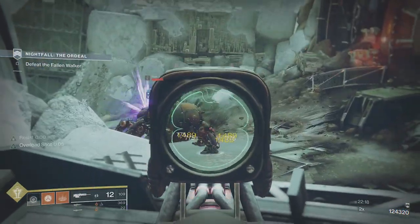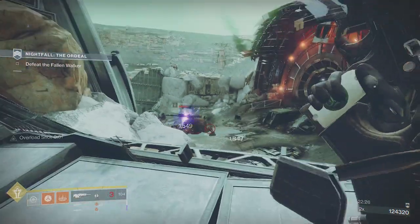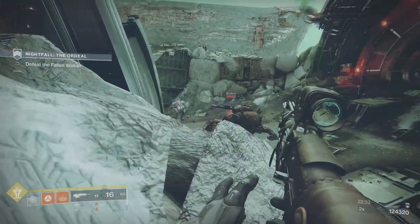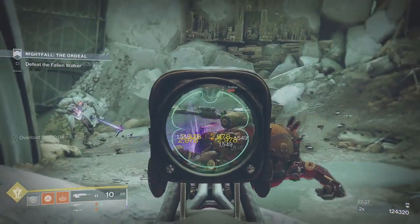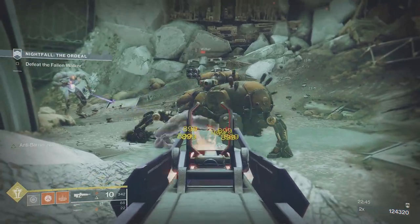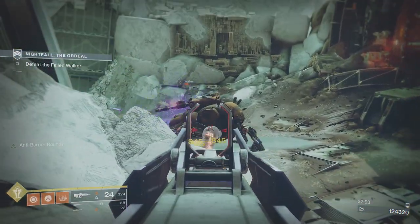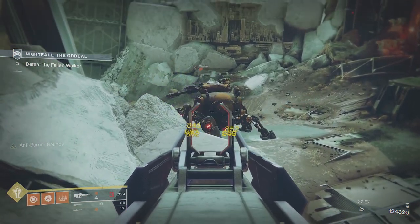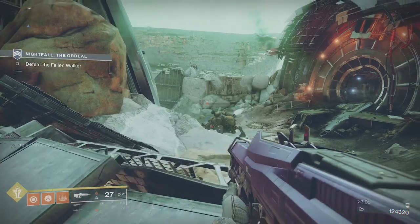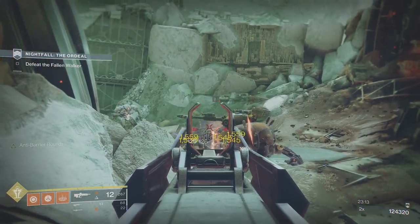I'm moving forward trying to get an angle on the crit. I decided to use the pulse rifle just to put damage on, but left to its own devices the Minotaur will deal with the Spider Tank. You can see it's 20-23 minutes on the clock and we're at 124,000 score. If you're worried about scoring a Master Nightfall, you're doing something wrong — the score should be the last thing you're worried about. Just whittle him down and then we're inside.